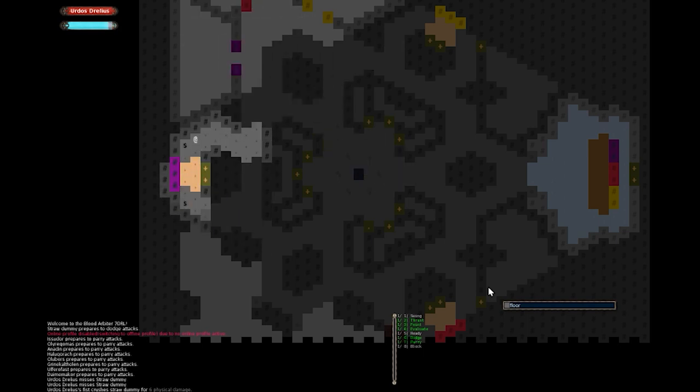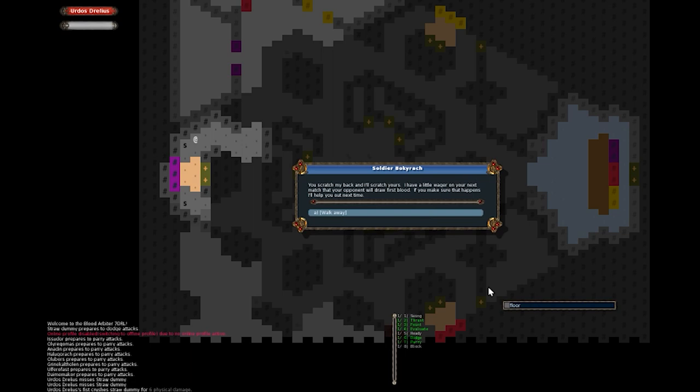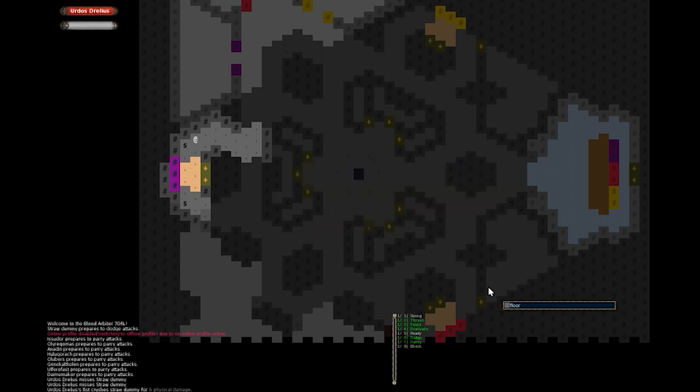Let's try the purple house. A soldier says: 'What are you looking at? I have a little wager on your next match — that your opponent will draw first blood. If you make sure that happens, I'll help you out next time.' So we have a sub-quest to let our opponent hit us first, which we may or may not do.